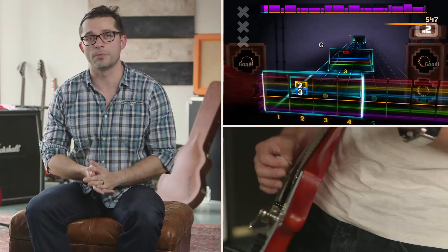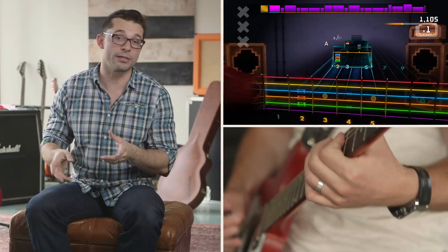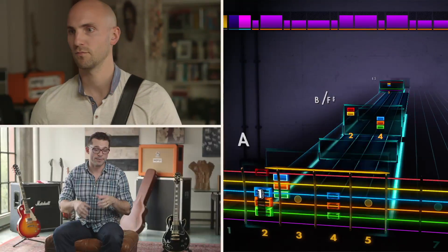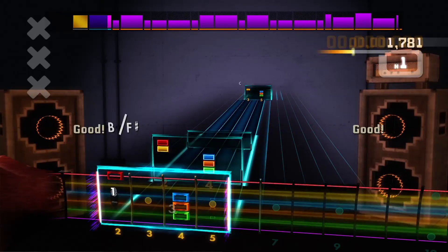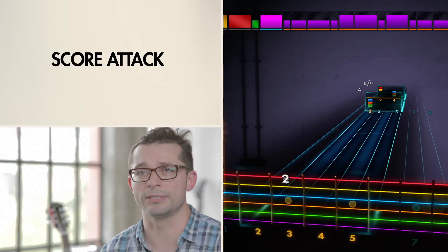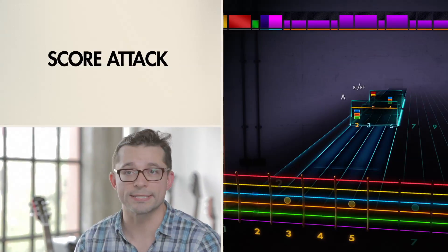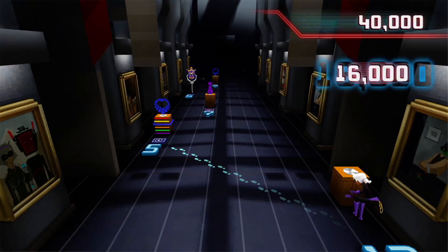When we shipped Rocksmith 1, everyone said that it was a classic rhythm game but with a real guitar — that wasn't necessarily the case; it's a great learning tool. In Rocksmith 2014, we've made the learning better, but we've also added Score Attack, which is essentially a classic rhythm game but with a real guitar. It's all the stuff that you expect: locked difficulty, head-to-head battles, duets. Everything is just so much better. The learning is better, it's more fun, and it really is just another thing that makes Rocksmith 2014 the best way to learn guitar.